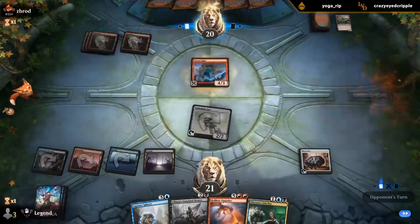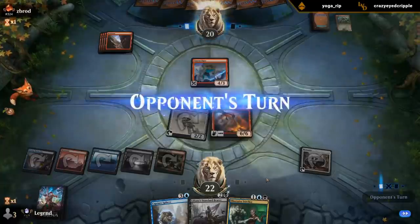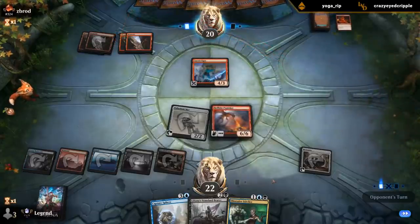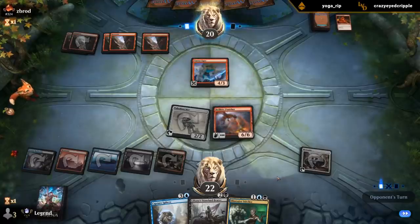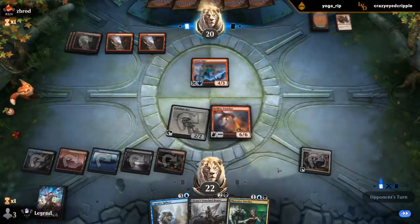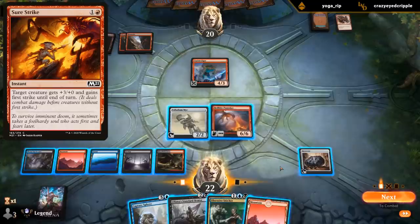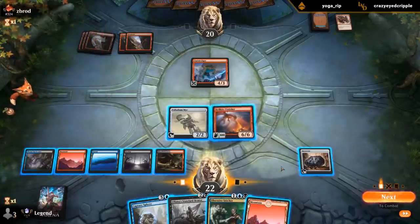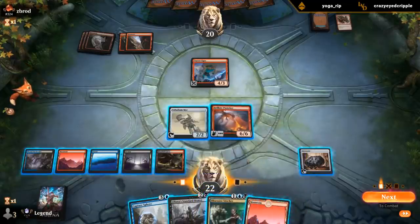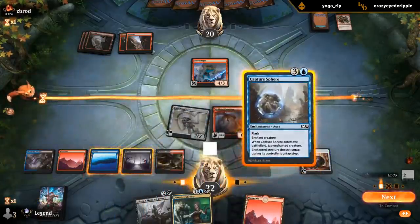Turn five Hellkite Punisher — don't mind if I do. The 'shock rock' — that's a nice nickname. No attacks; they might have a Sure Strike that they're going to try and use defensively, so I could just Capture Sphere preemptively. Let's see: five, six, seven, eight, nine mana. Probably keep land in hand to discard to the Stitcher — play Stitcher and still pump Punisher once.